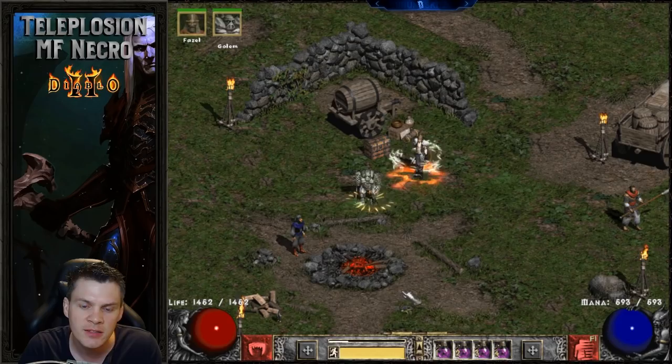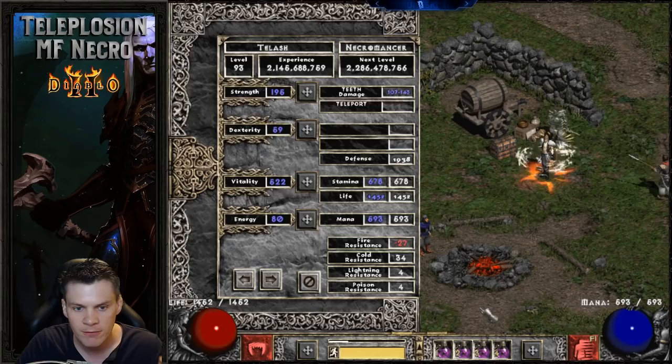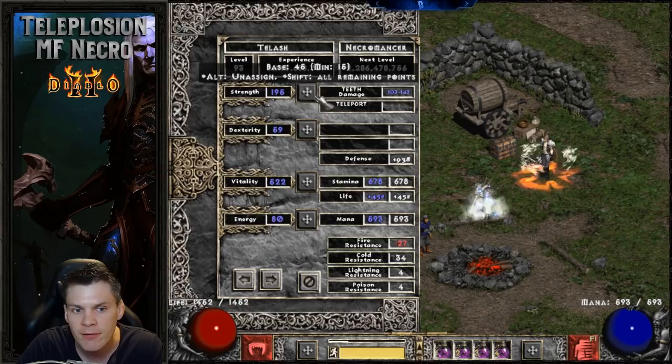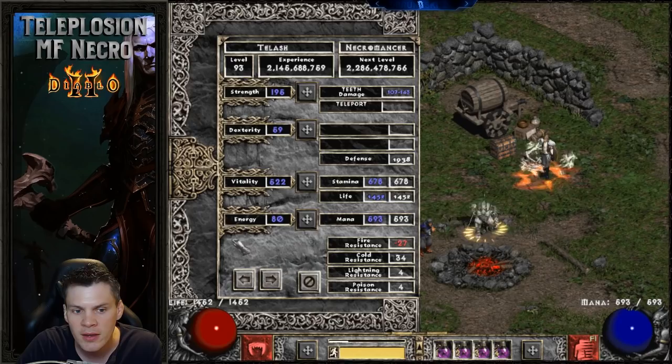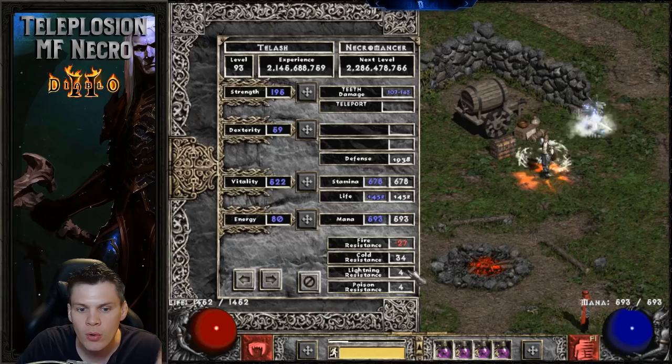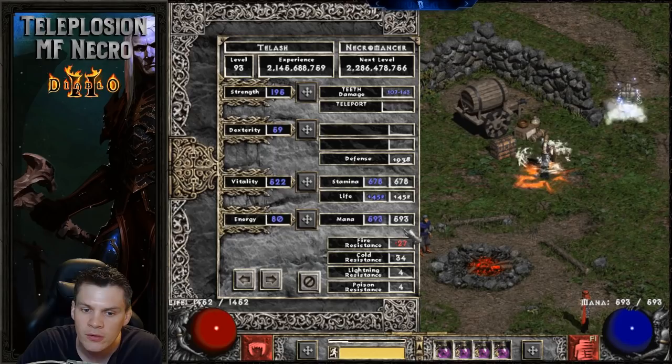Now we'll dive into the specifics of this Telesplosion MF Necro. The attribute distribution is a max Vita setup. I have 195 in strength — that's solely because of the runeword Beast — but I definitely don't have 195 hard points in strength. Nothing into dexterity, nothing into energy, and everything into vitality. Resistances are a little low: minus 27 fire, 34 cold, lightning, and poison, but when farming the Pits or Ancient Tunnels it's not too big of a deal.